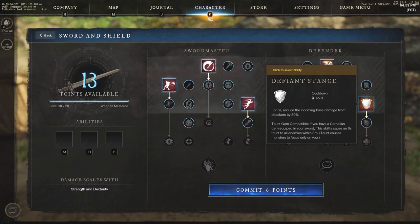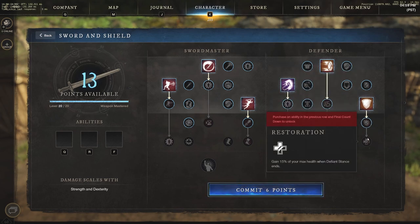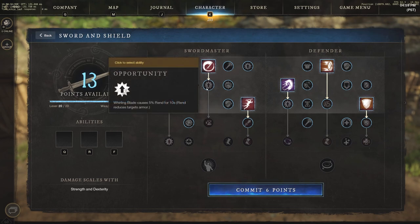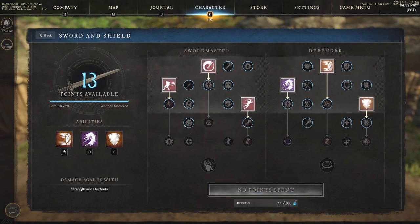Defiant stance is also taunt gem compatible, great for PvE. This Defender right side is probably one of the most common PvE tank builds. With a carnelian gem equipped, defiant stance causes a six-second taunt to all enemies within eight meters, causing monsters to focus only on you. There are great passives that go along with it — I'll let you read about those yourselves or check later build guides on the channel. I do have all abilities selected, so we're going to commit those six points.